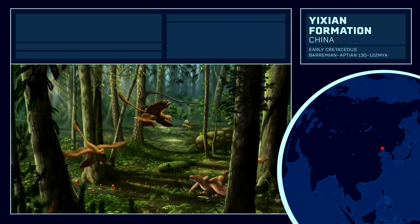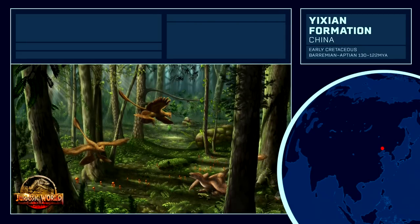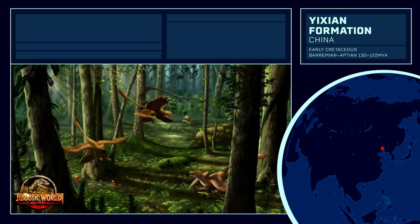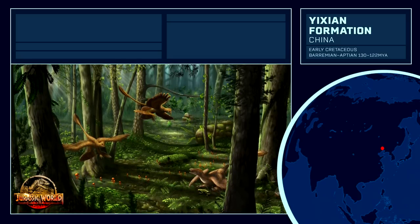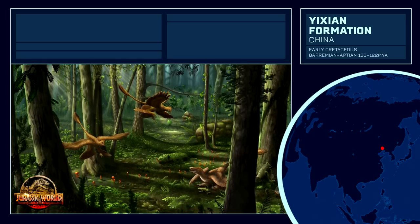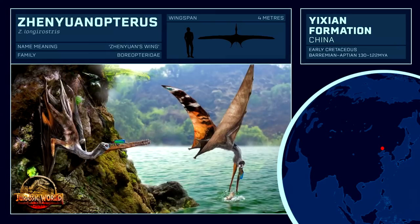The early Cretaceous Yixian Formation is famous for Yutyrannus in particular, the feathered tyrant, but it also showcases a wide variety of Asian pterosaurs. Perhaps the most striking pterosaur from this formation is Chaoyangopterus, which sports an unusual crest on the top of its long snout, equipped with interlocking teeth that it uses to catch its fish prey in this lake environment.